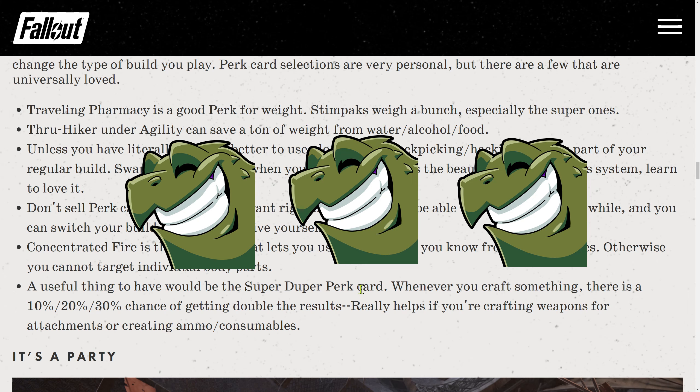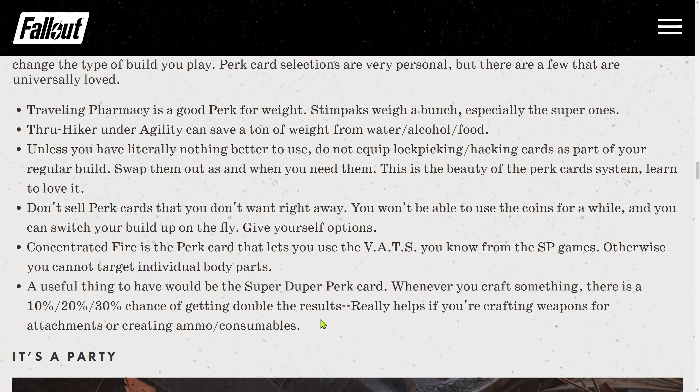So first, Super Duper is a nice card, but I would not pick it up early — you can get cards that are much more important for combat ability. If you do more damage, you need less ammo, so it's better to use less ammo per kill than to craft 30% extra ammo and then spend 30% more ammo in combat. Focus on combat first, and some carry weight, then crafting. About Traveling Pharmacy and Thru-Hiker: those are the two best carry weight perks, absolutely yes — they are available early and you will most likely use them all the time.